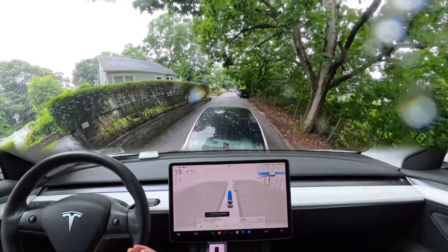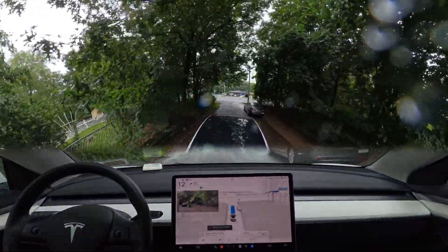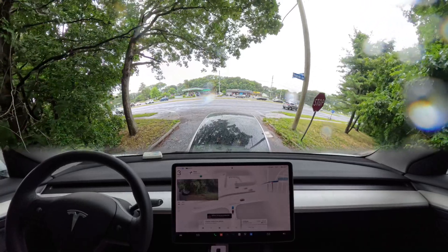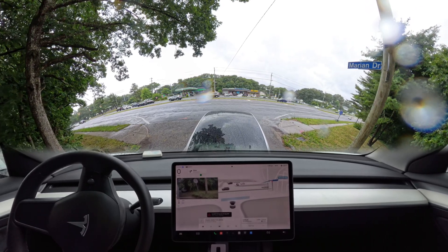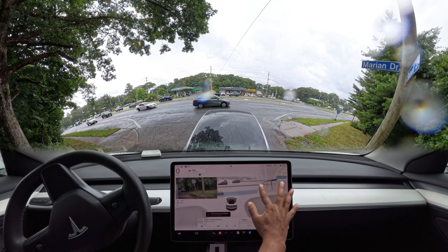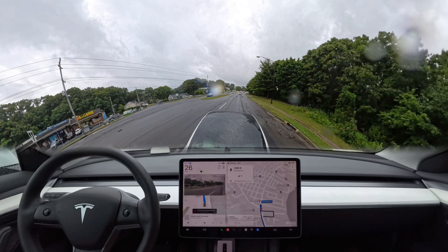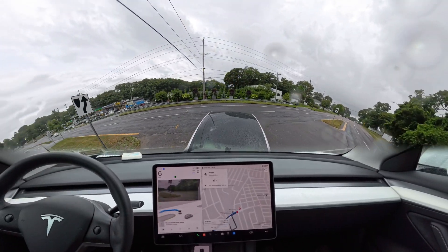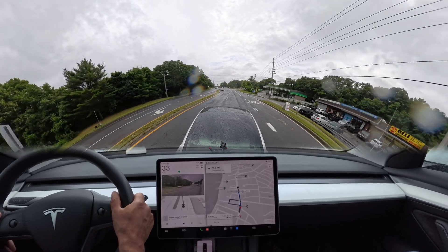We're turning on FSD one more time. It still says full self-driving degraded because of the rain, but we're going to try again. At this stop sign we need to stop and keep some space on the left because another car could come making a right turn. Our car is creeping — this is a red light — so we wait. After the car passes, yes, go ahead. This time it made that right turn over there, which I'm not a big fan of because we could have made a U-turn. I pressed the accelerator a little to prompt it. There's a car behind us, so I took over.